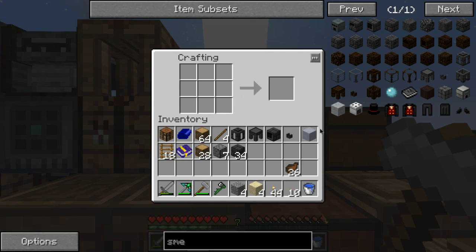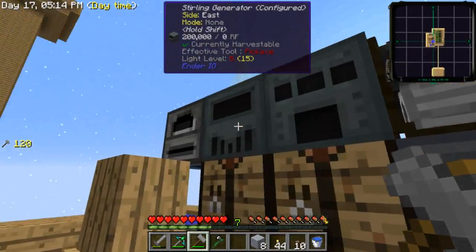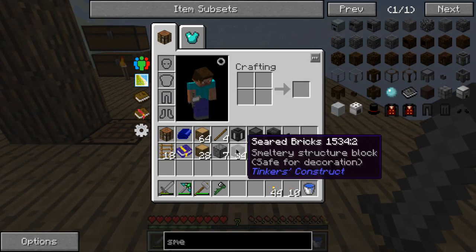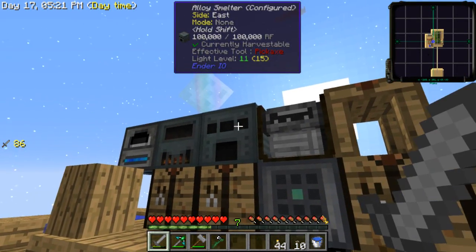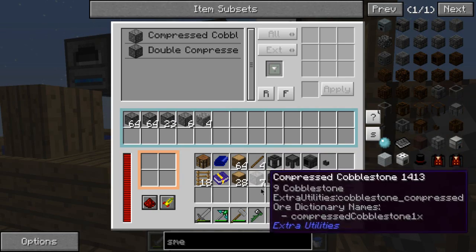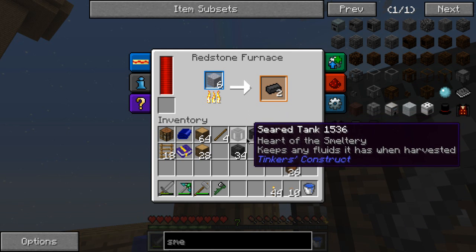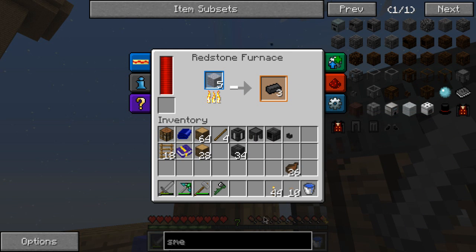I don't remember how much this gives me because I played last night, not today. I'll just put those in the furnace because it's faster. Although sometimes the alloy smelter is quite a bit faster depending on how much you're smelting. If you're smelting just one thing, the regular furnace is much faster, but the alloy smelter can smelt quite a bit faster as well.